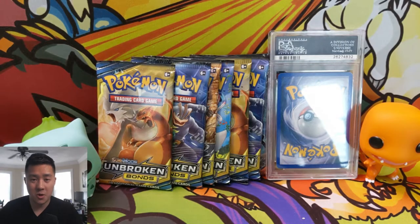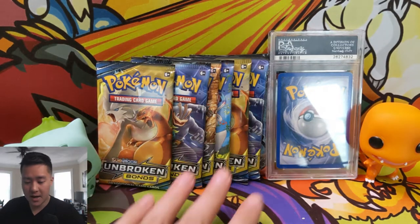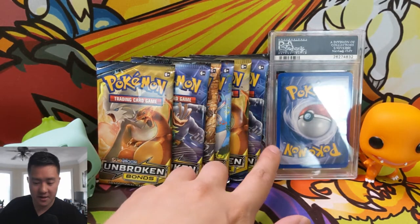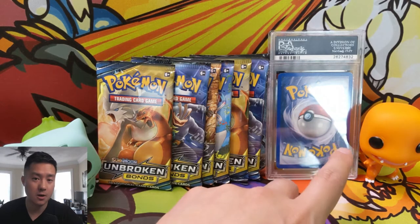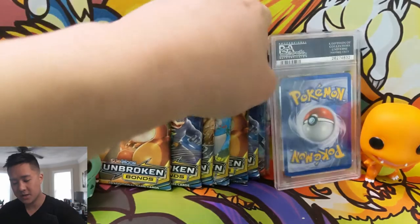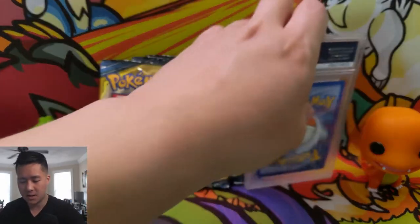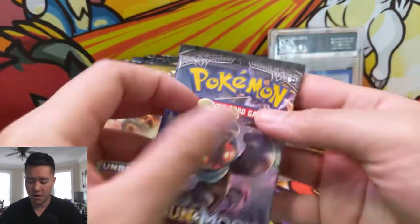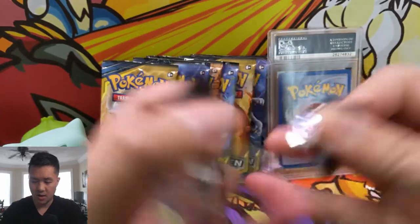What is up YouTube, I'm a Wanted Turtle and today we have a Pokemon opening. We have a booster pack, some Unbroken Bonds and a couple Burning Shadows hiding behind that. We're also doing a PSA showcase — this is a gold star card from my collection. Let's begin with Burning Shadows Charmander. We have our Funko Pops to bring us some good luck, and we're starting off with a Marshadow pack from Burning Shadows.